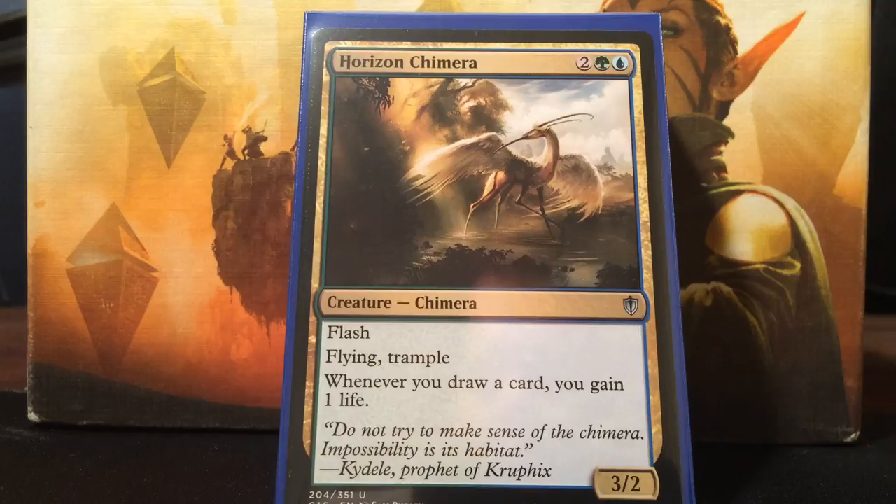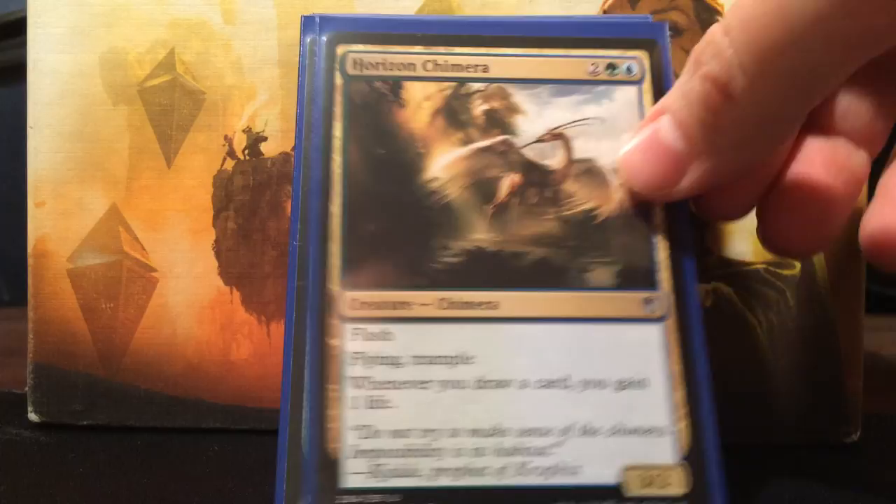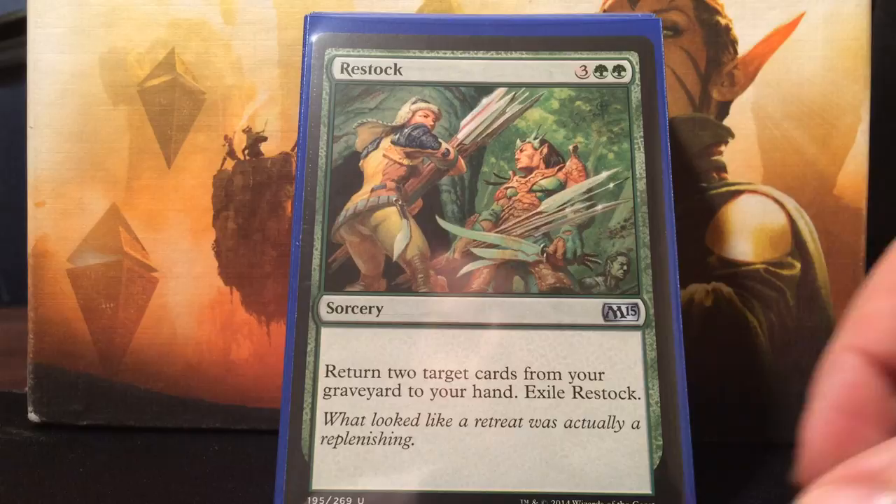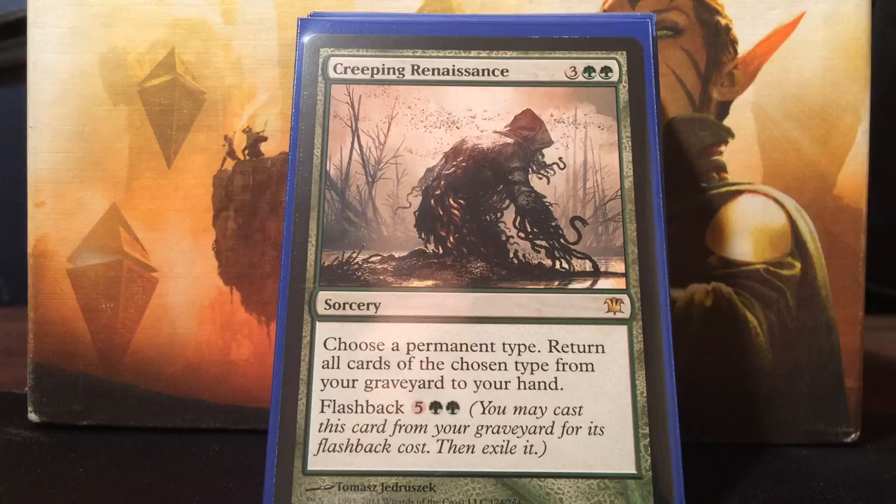Horizon Chimera is insane because with how many cards I should be drawing, this should gain me a lot of life. It's Simic and two colorless, a 3/2 with Flash, Flying, and Trample. Whenever you draw a card, you gain one life. Pretty sweet. For recursion, Restock - two green and three colorless. Return two target cards from your graveyard to your hand, then exile Restock. I like Restock in this deck because I do have a combo to win as well - it doesn't just win through aggression. I also run Creeping Renaissance as my other recursion card - if they wrath my board and keep me from drawing, I need a way back into the game. It's two green and three colorless, choose a permanent type, return all cards of that type from your graveyard to your hand. It also has flashback, which is sweet, so I can discard it if needed.